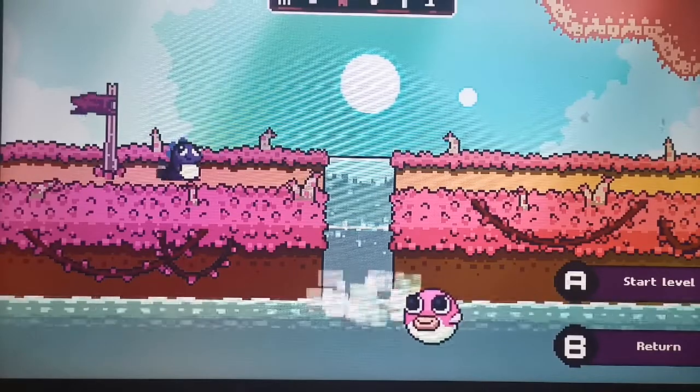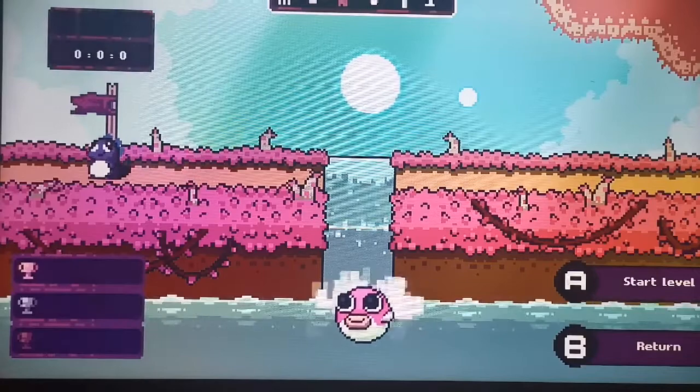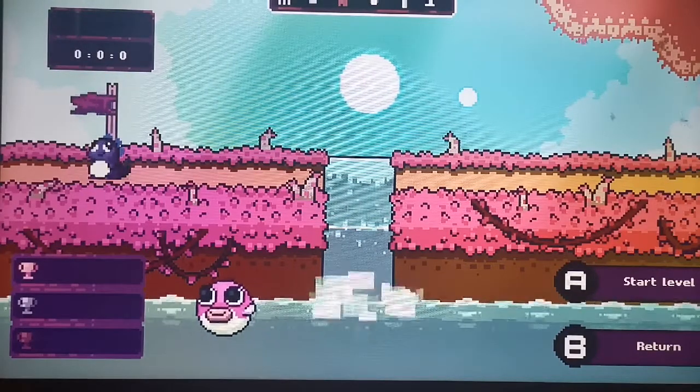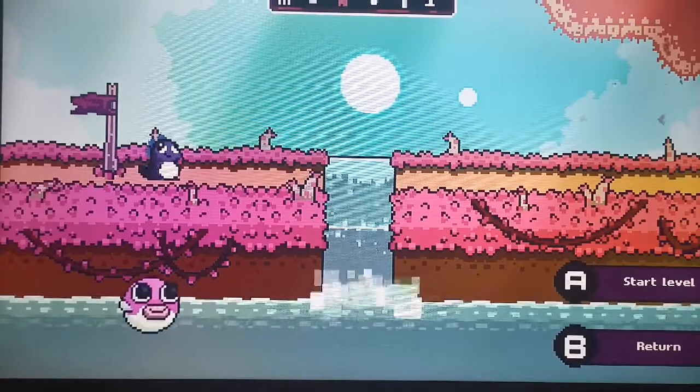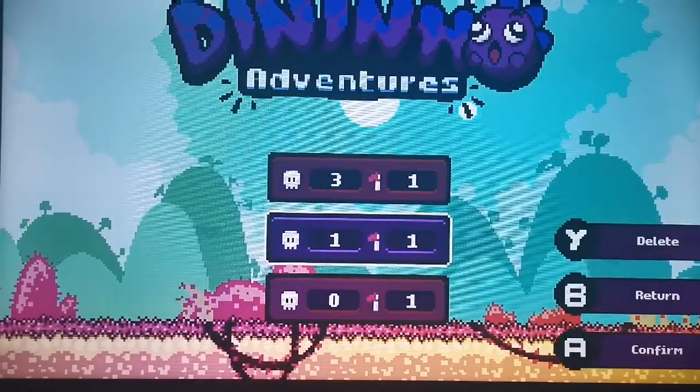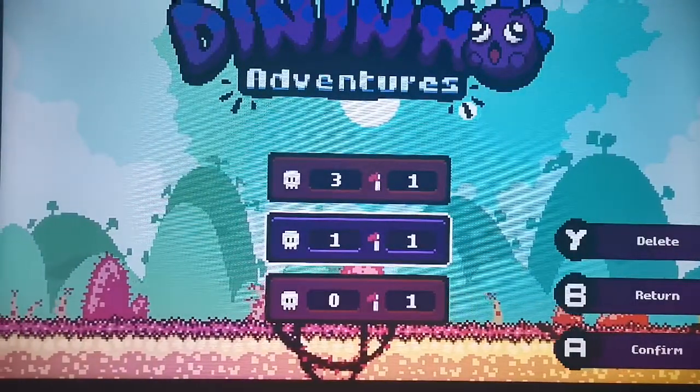It trains you what you've got to do on this game. Normally you would press A on the little flag here to take you to the first level, but we're going to go through the training. So let's go back - we'll go down here and do the training level first.